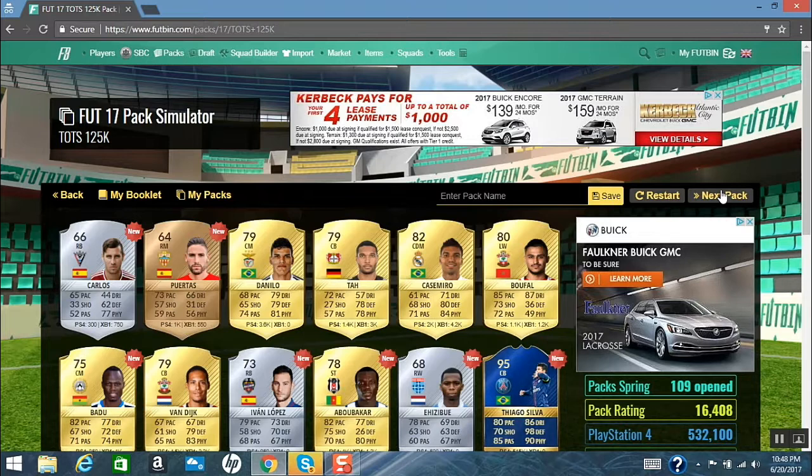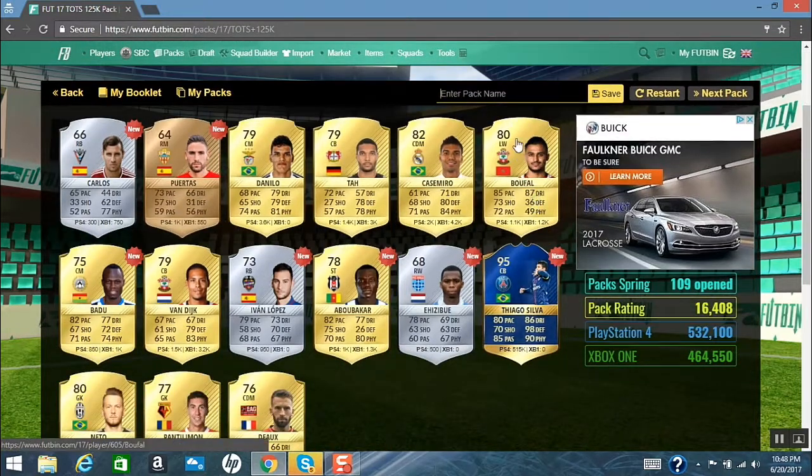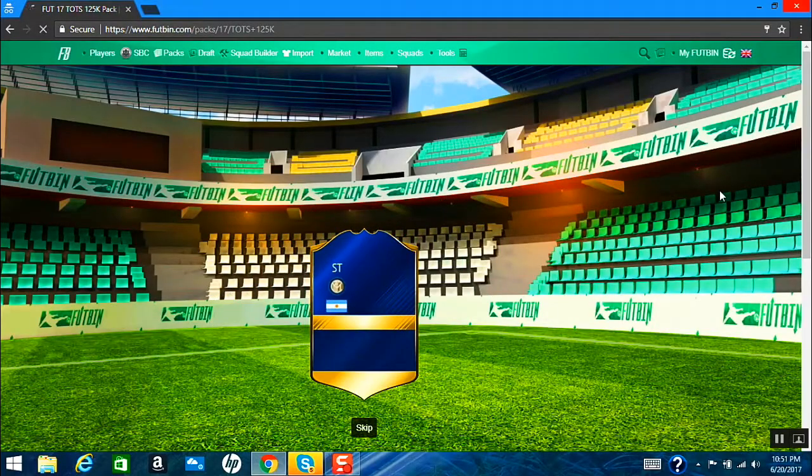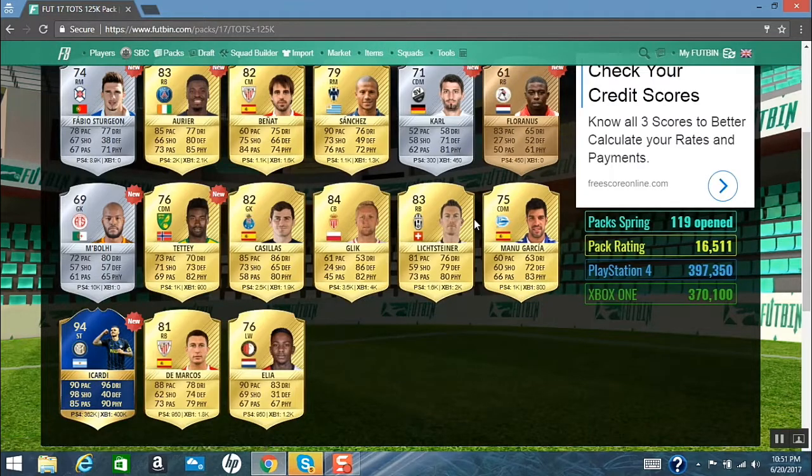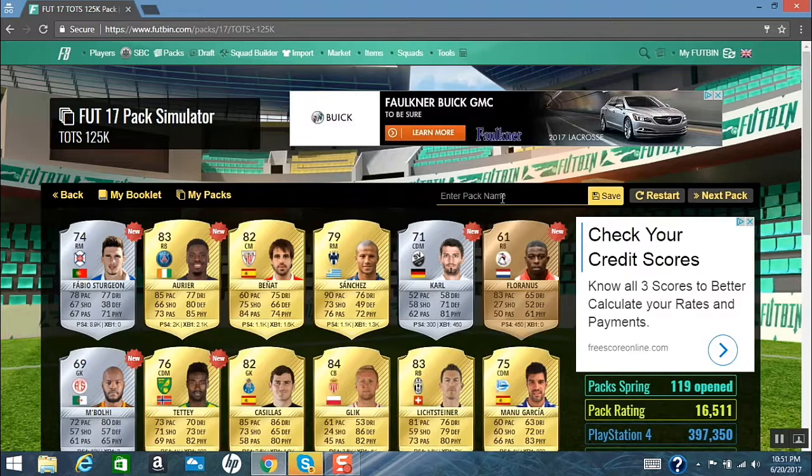Holy crap, I just got Thiago Silva! Holy crap, I didn't even get him on my other account. That is amazing — 98 defending and 90 physical. That's 515k right there. Oh my god, that is the greatest!